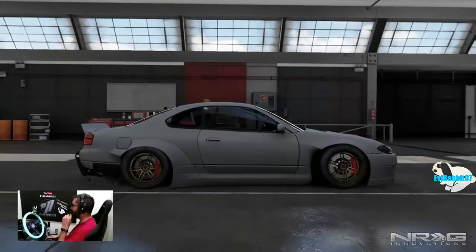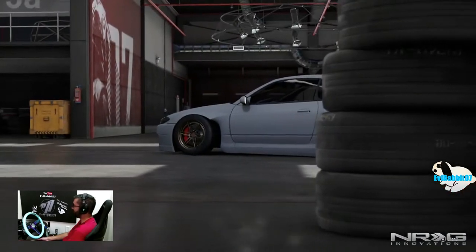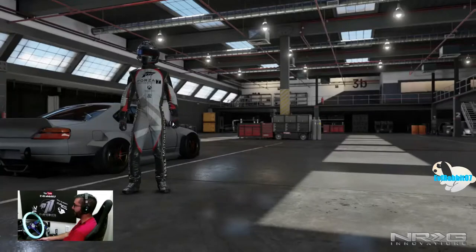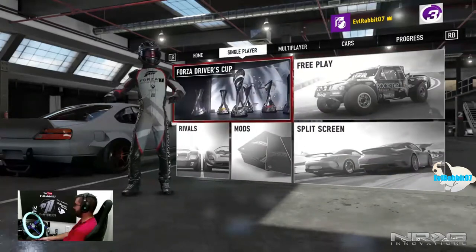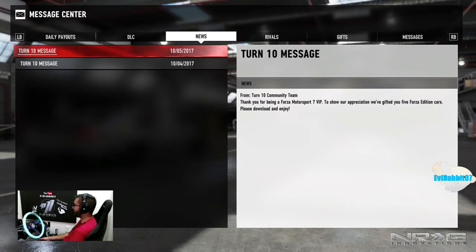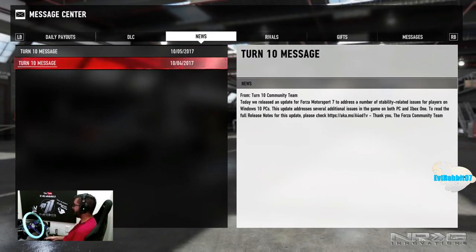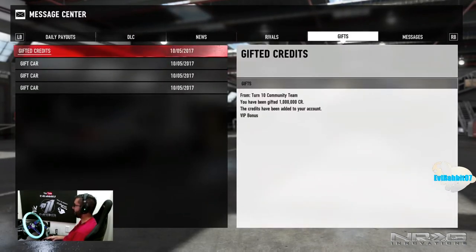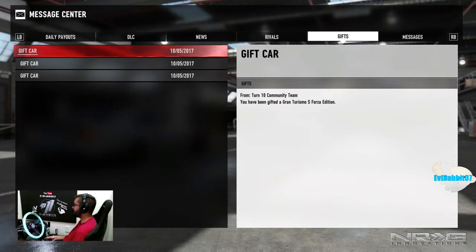What's up everybody, welcome back to the channel. I'm Evil Rabbit here on Forza Motorsport 7. We're staring at those used tires and our S15 chilling in the garage. Today is a good day because Forza and Turn 10 graciously gave all VIP members five Forza Edition cars. The Turn 10 team has also gifted us 1 million credits for the VIP bonus.